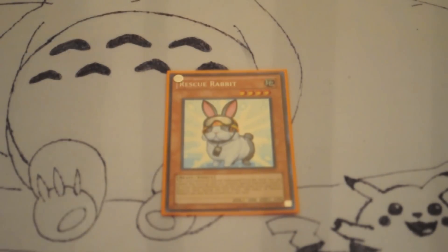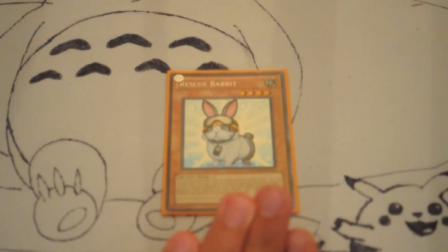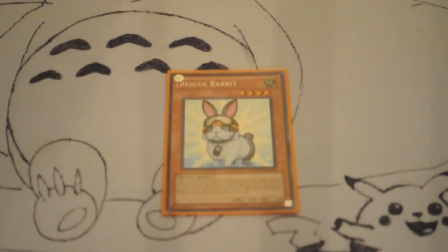Hello everyone, news, reviews, and more here. Today I'm going to be talking about Dino Rabbit. You guys have all probably seen the new ban list, and if you guys all know, Dino Rabbit is still a decent deck, even though they put Rescue Rabbit up to two and Tour Guide to two. I want to talk about how this deck can still be good, and how this deck is kind of more inconsistent.